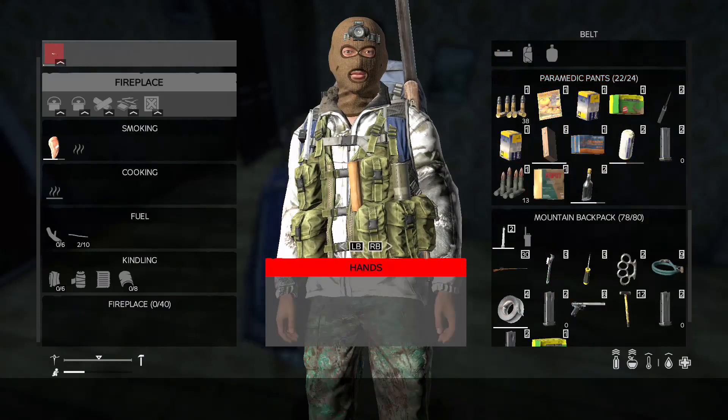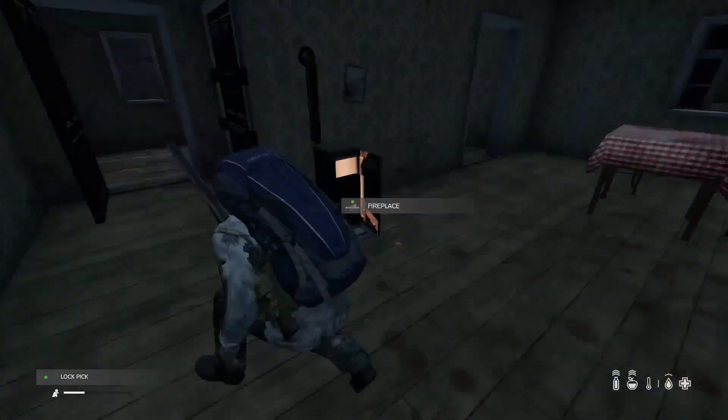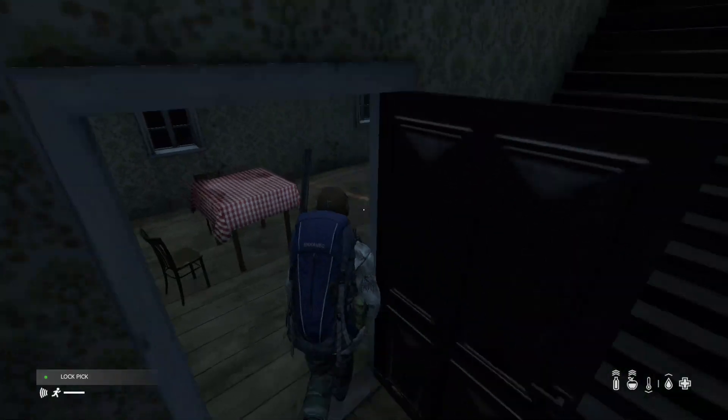I've always wanted to test the lockpick. See the lockpick right here? I want to see — I can lock the door with the lockpick. What other doors do we got here? Can we lock ourselves in here?